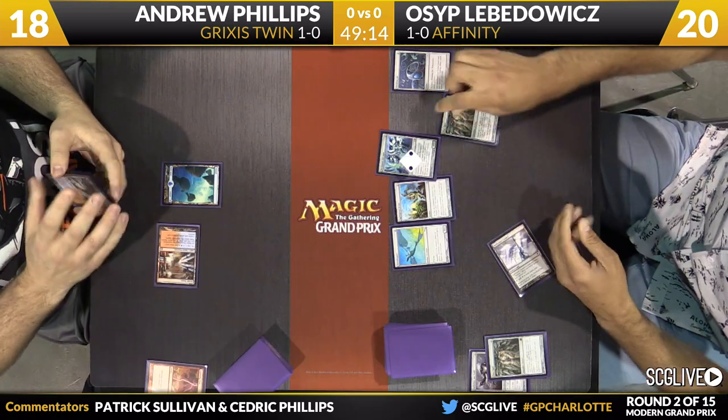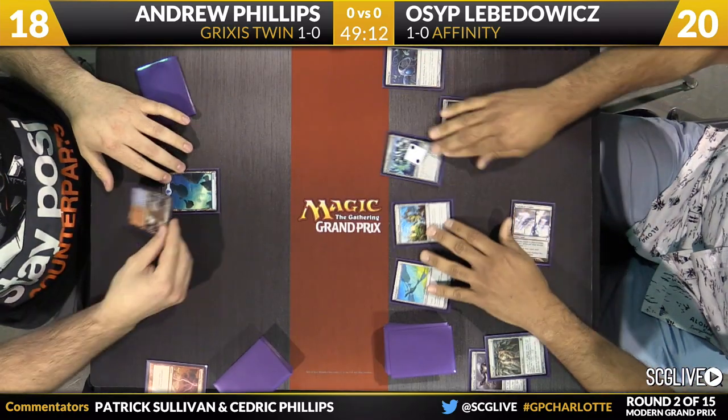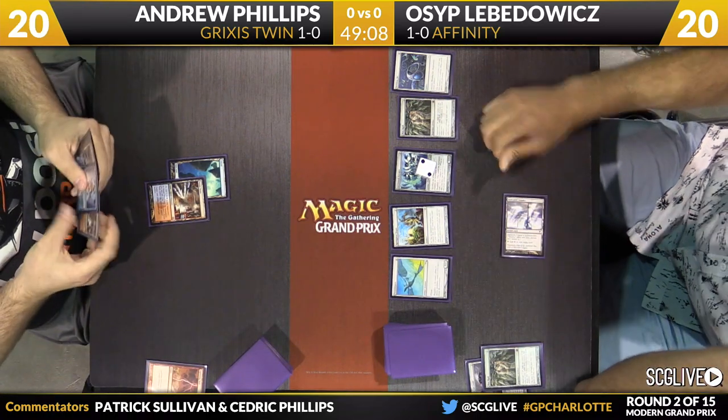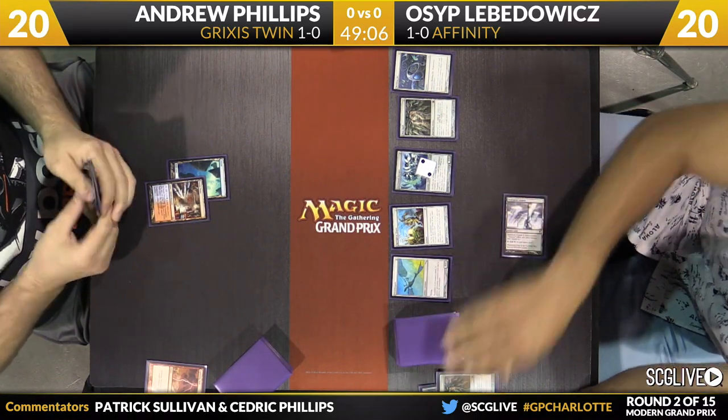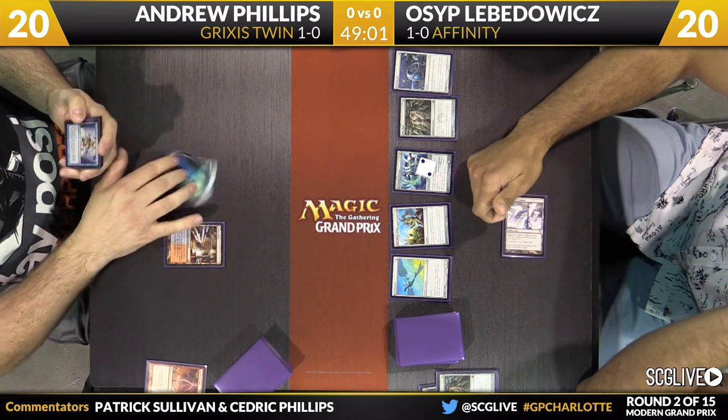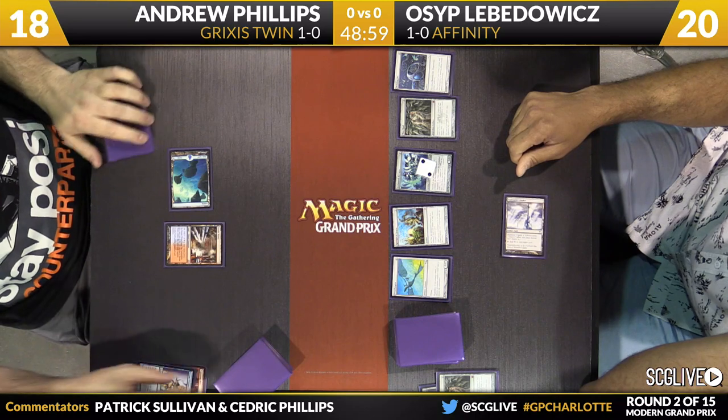Osip's going to go eat in there. Mox Opal's going to eat; he'll replay Mox Opal. He'll pass the turn back empty-handed. He's got an Arcbound Ravager, and you can see the charm of Kolaghan's Command against Affinity in spots like this — wouldn't be bad here, that's for sure. Though the Welding Jar is pretty nice.